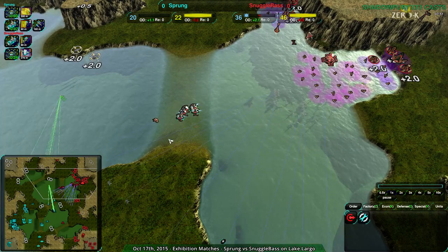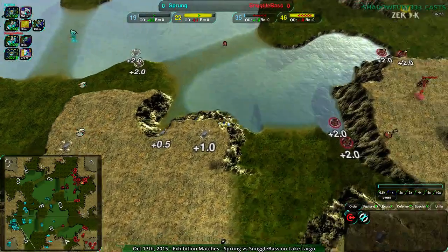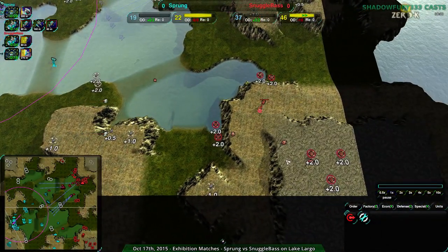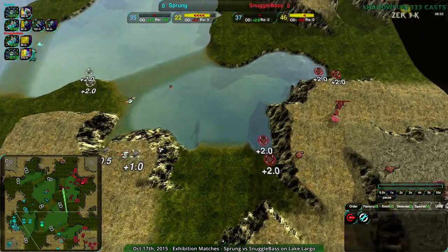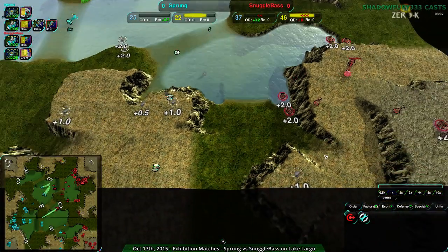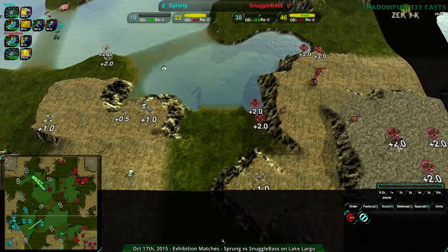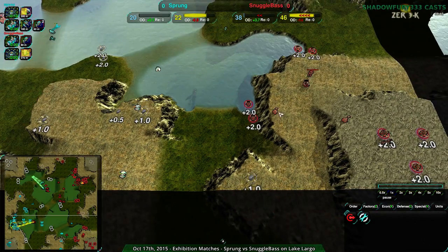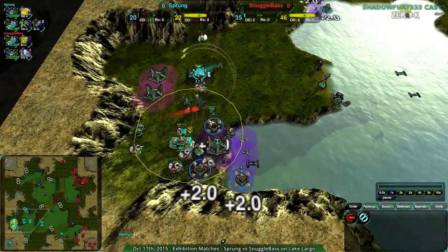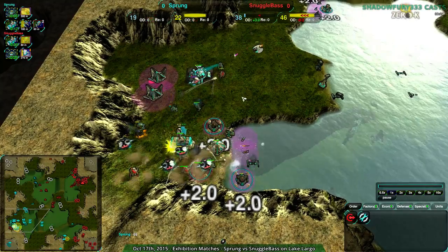Now a big drop is coming in — this will probably end the game. Snuggle Base coming in to essentially close this out. Sprung trying to scout out where Snuggle Base has expanded to limit their economy. Noble effort, but it's not going to work very well. These Lotuses will stop them. If all three Rapiers hit the Lotus at once, only one of them will die. But it doesn't matter — Sprung sees the Scallop Drop, realizes there's not much that can be done, and throws in the towel. That was underwhelming, I'm afraid.